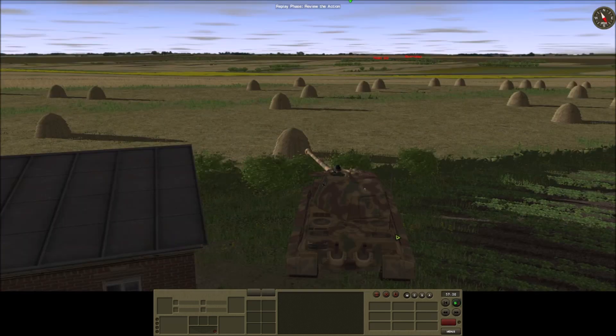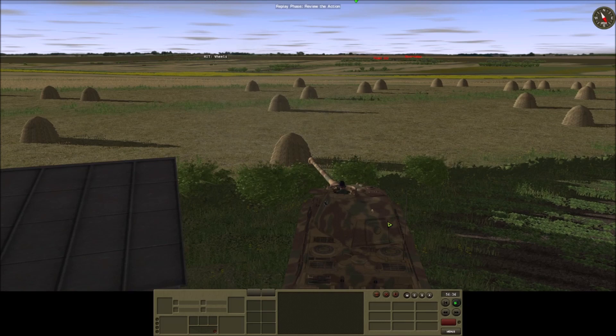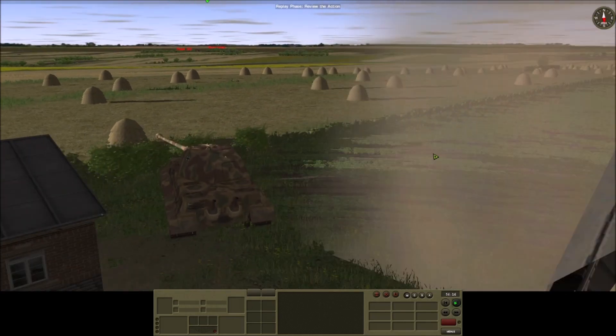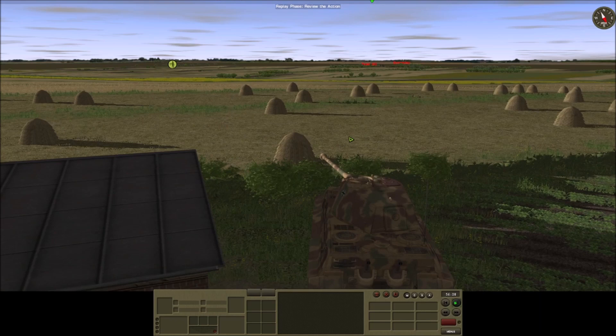They hit something, but not the King Tiger. Lost the spot. Good hit! How much ammo does he have left, actually? Still AP rounds available. Good call — I lost an HE round. There's not a good crew, that's a problem. And they lost the spot.